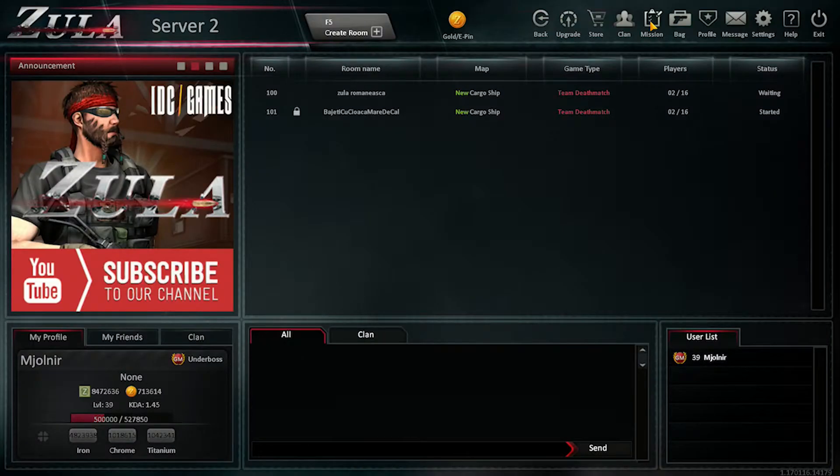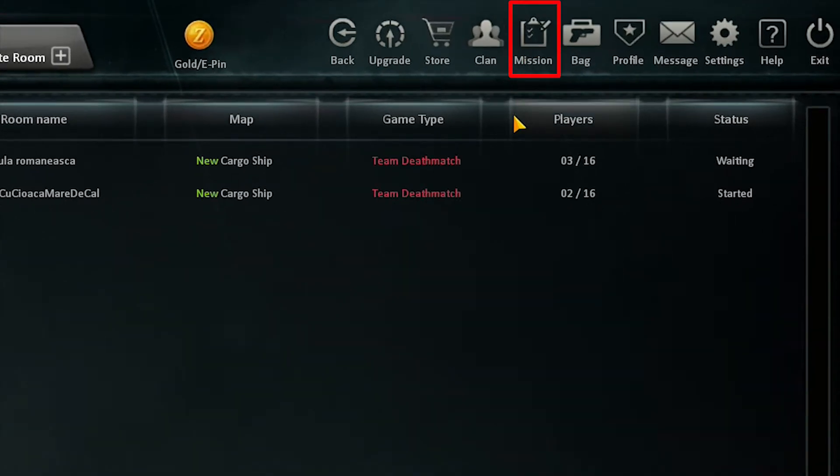To check your progress in daily, weekly or monthly missions, enter the Mission menu. Clicking the Back button, you will find all obtained items.